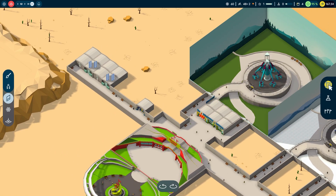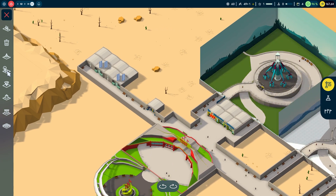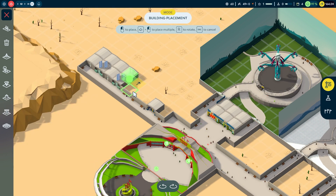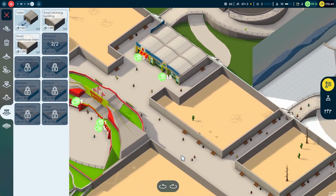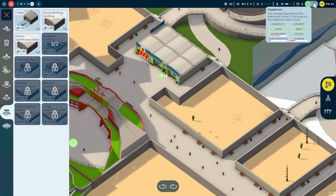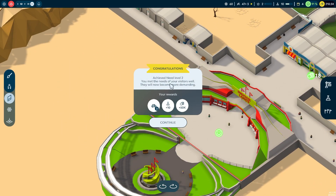We'll start with the utility room building. A small warehouse room and a cleaning building — as soon as you place a cleaning building, two little cleaners come out and keep everything nice. Cleanliness was flagging, but hopefully those cleaners will improve it. We've also hit need level two, meaning visitors become more demanding — so we can now give them better parking. We've got 50k in money and it looks like we're making profit, up to 210k.